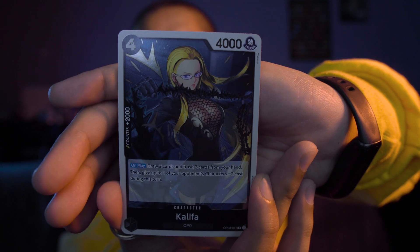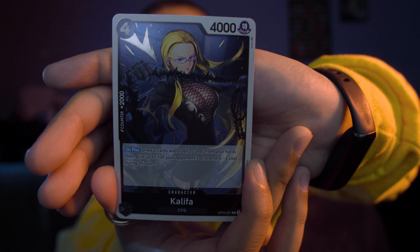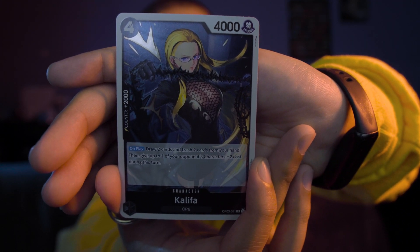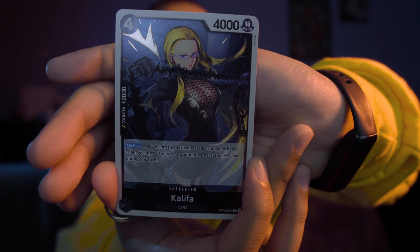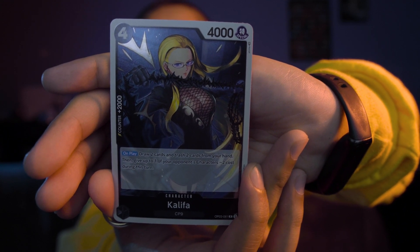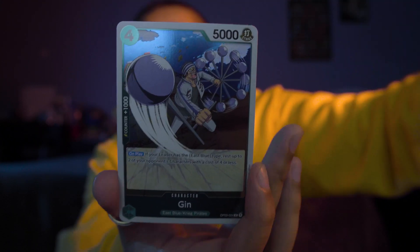Ooh, we got a rare card. This is a four cost and a 4,000 power level. We have Kalifa, CP9 — another black card. Counter plus 2,000. On play, draw two cards and trash two cards from your hand, then give up to one of your opponent's characters minus two cost during this turn. And the Kalifa card is one of the holographic cards.